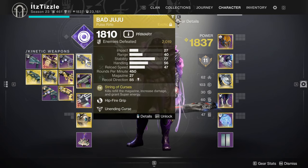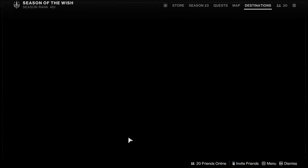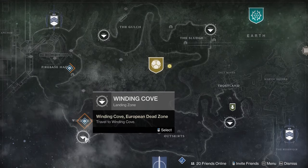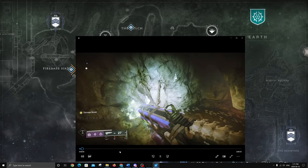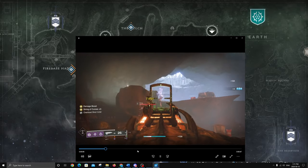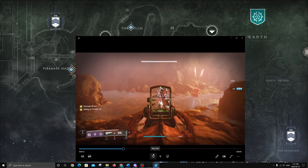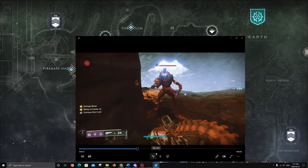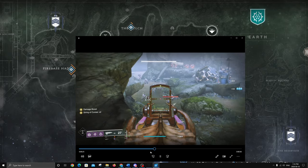The next one I used Bad Juju for Elsie's rifle. On the EDZ there's a Lost Sector — you just go down, take your Sparrow, and it's in this little cave. When you come into the cave the adds spawn in and you just take them out. Bad Juju is excellent because you can get String of Curses times five, which is a damage buff, so it's literally going to kill everything. Most weapons pretty much kill anything in regular Lost Sectors, and this one's really nice because you never have to reload.